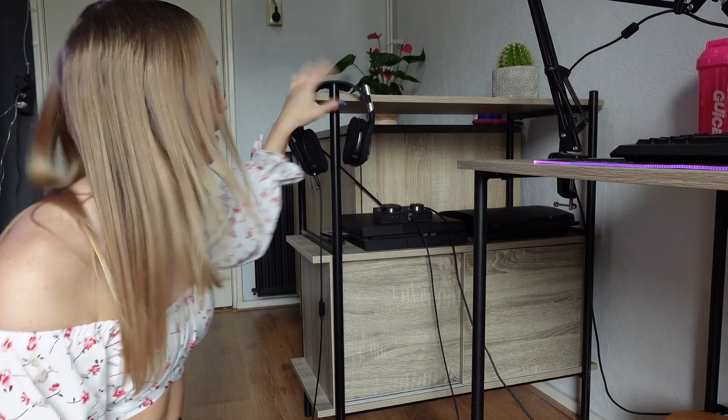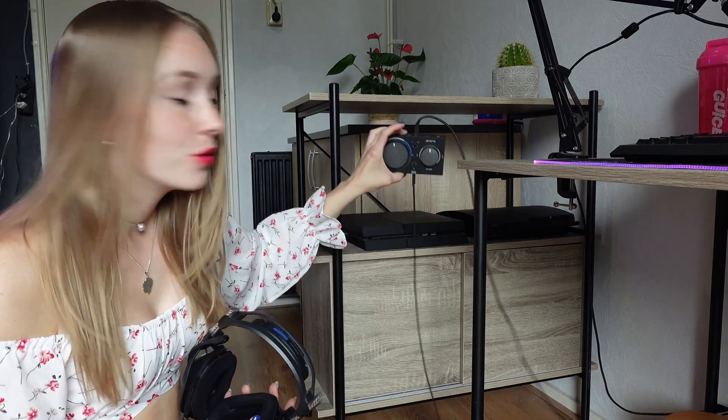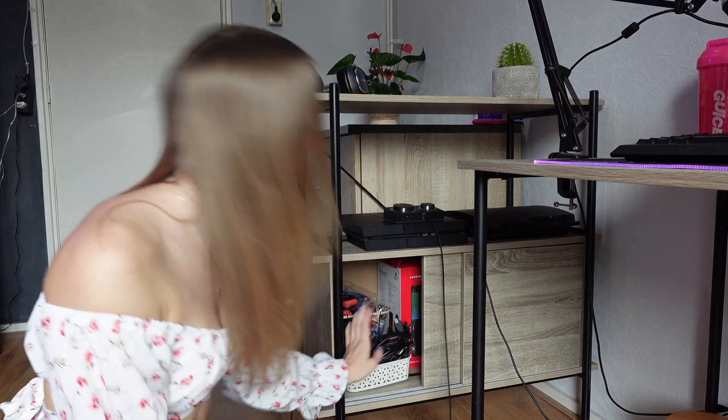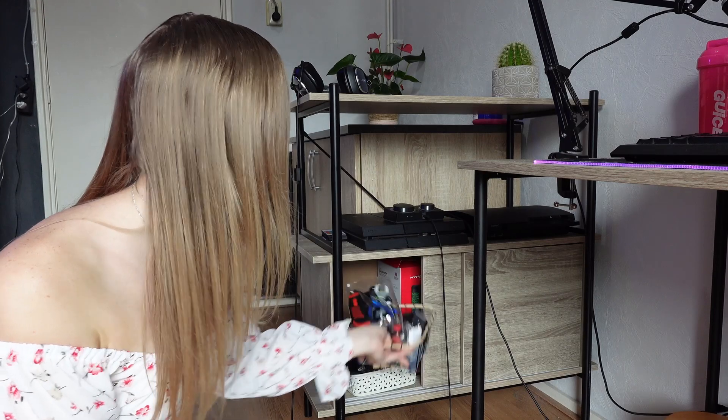Over here is the little side table I have beside my streaming setup. It contains my PlayStation 3 and PlayStation 4 — both not plugged in at the moment because the cables would be a mess. On top is my Astro MixAmp with the Astro A40s. Beside that I've got some remotes for the lights, which I totally forgot to turn on in this video. Below the PlayStations are these drawers where I store anything useful.